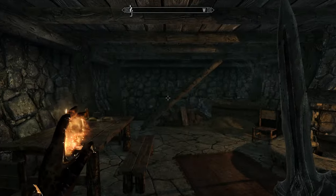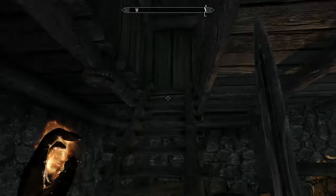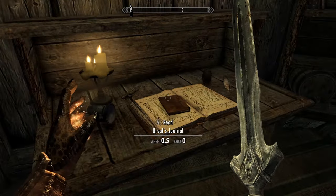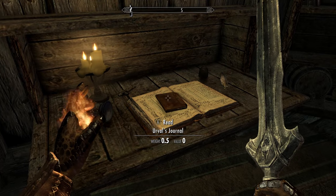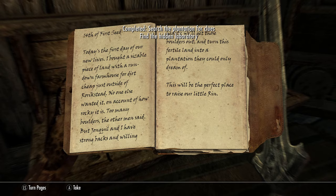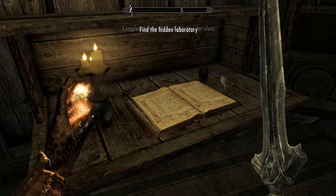When you're inside, turn left and head up the stairs here. Turn around, and on the desk you'll find Ervil's journal. Pick it up and read it. This tells us about a hidden lab somewhere in the house.